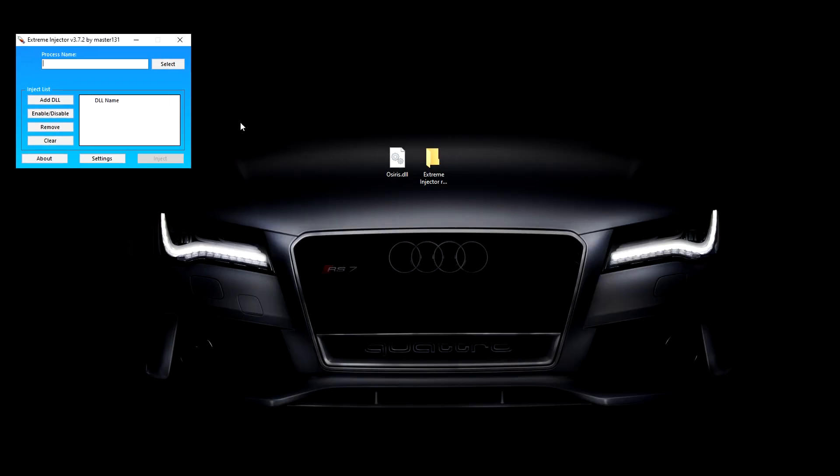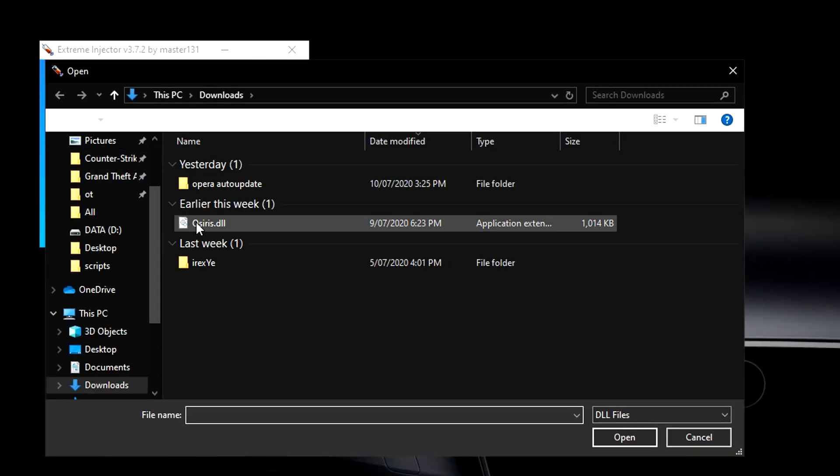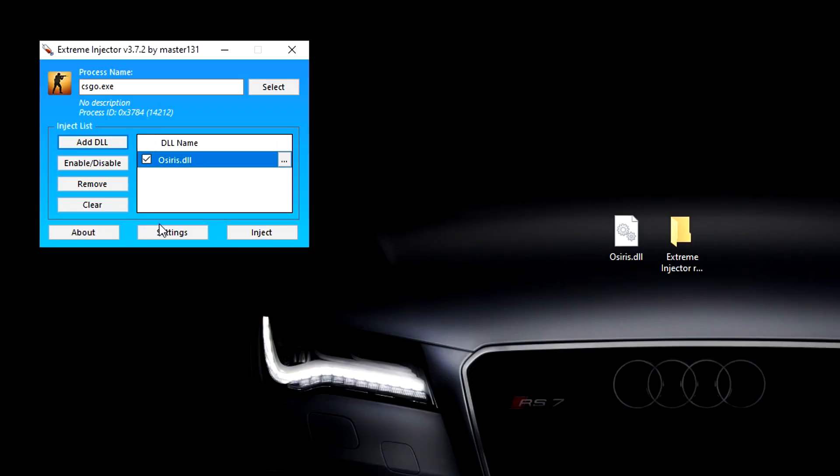Open up the injector. Once it's open, type in 'csgo.exe' in the process field, which will select the CS:GO process. Then hit 'Add DLL' and choose your DLL file.